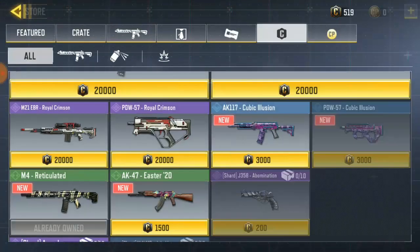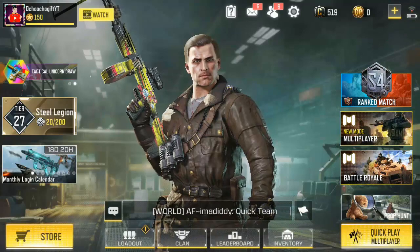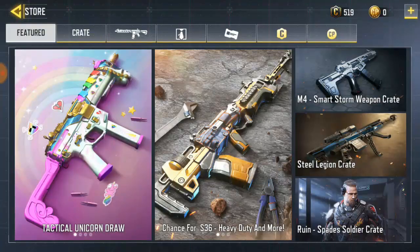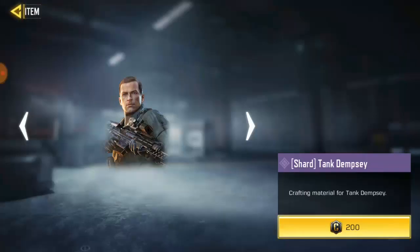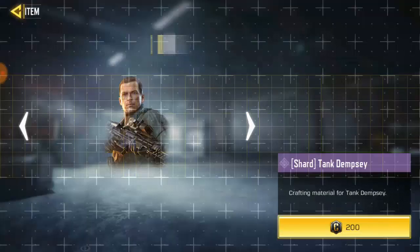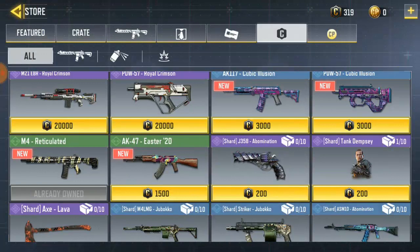You can buy it for 200 credits, and you can only buy 10 per day. So if you buy 10 per day, you have to have over 100 tips total. Let me show you - come down, click here, then click the CP, then purchase. Once you purchase, the counter goes to one - if you see over here it's showing one of 30.